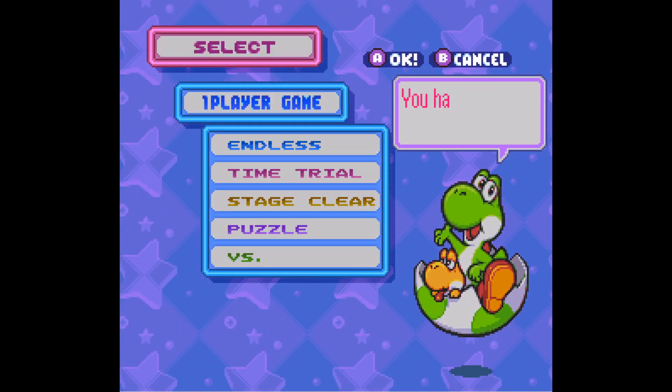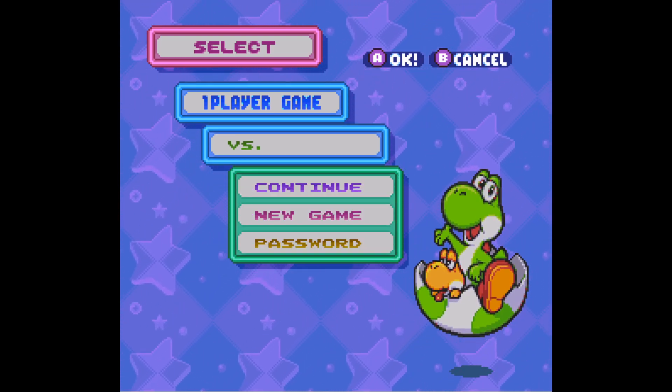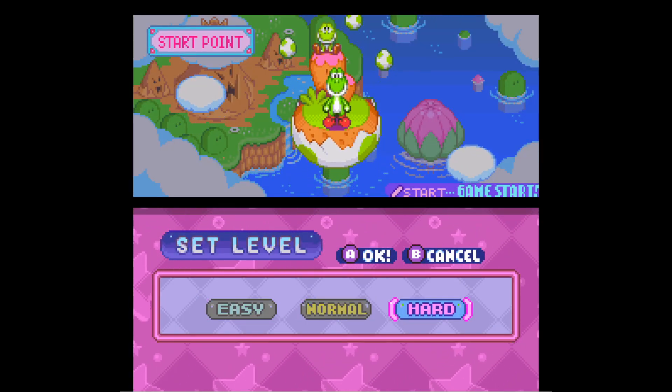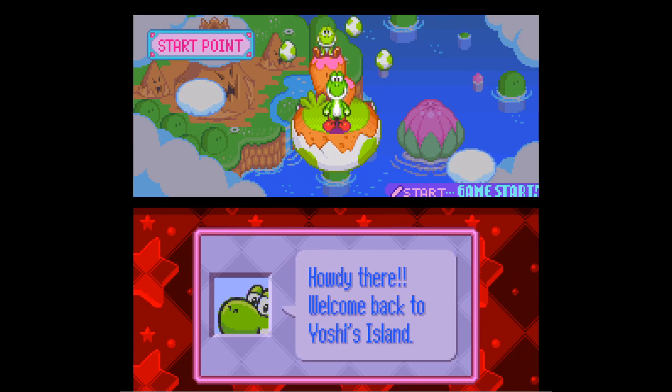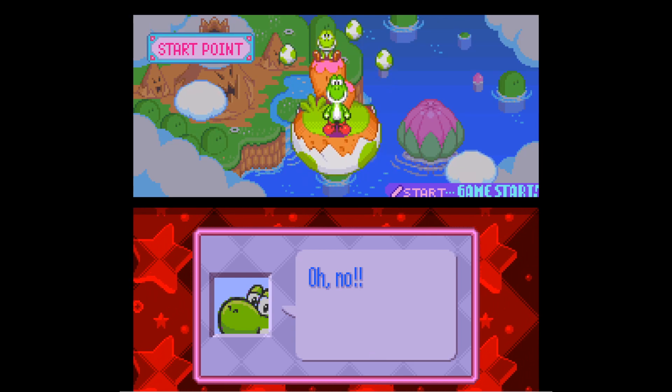One player versus mode, new game. Left trigger and there we go — scary red. The game is hard now, now he will try.